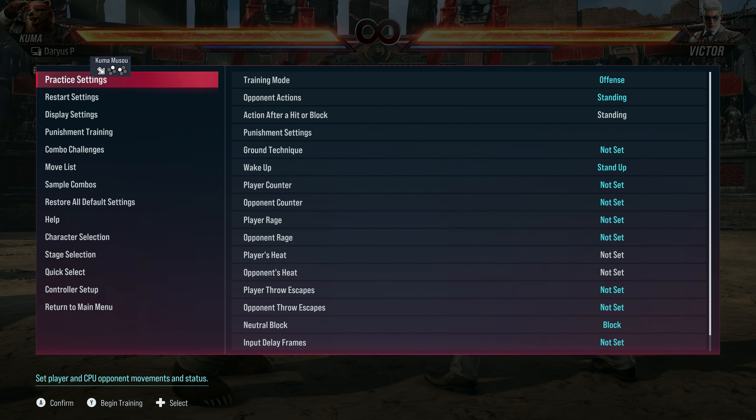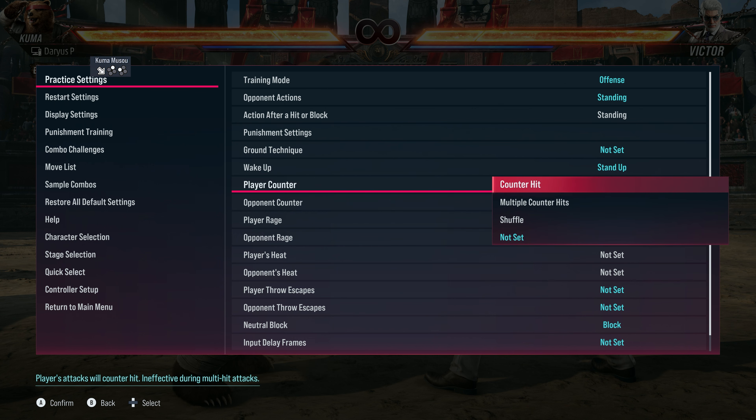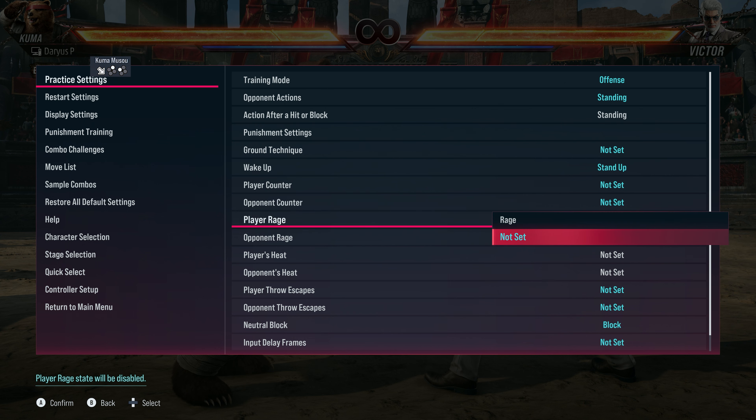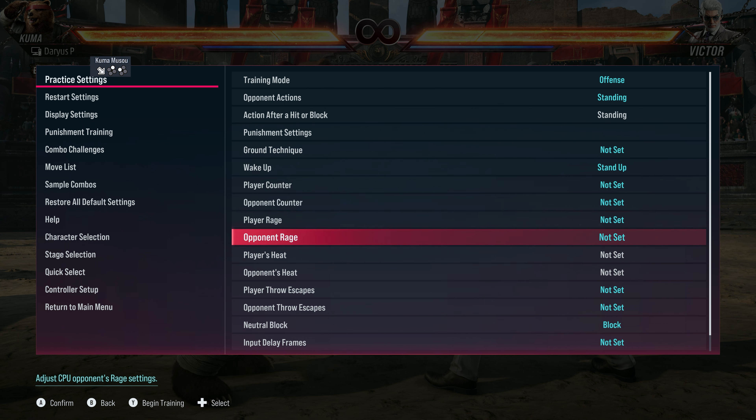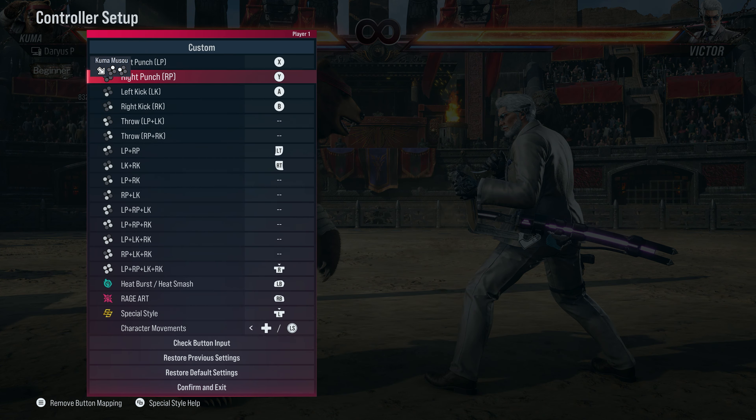Before we get to it — if you'd like to see the maximum amount of damage your combo can do, go into your settings, go to practice settings, come down to 'Play as Counter' and set it to counter, then set 'Play as Rage' to rage as well. Also, if you're having trouble doing inputs like one plus two or three plus four, put those on your triggers.